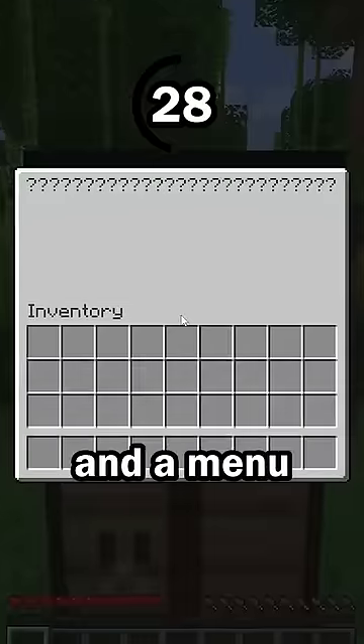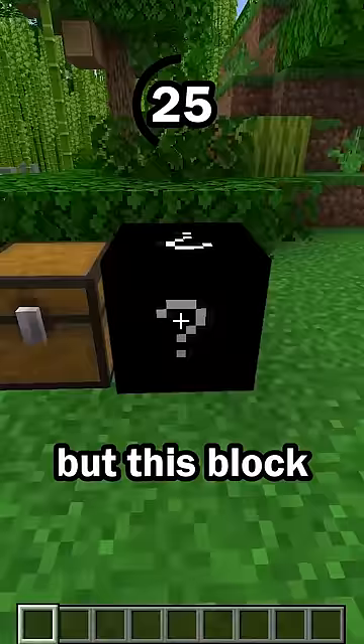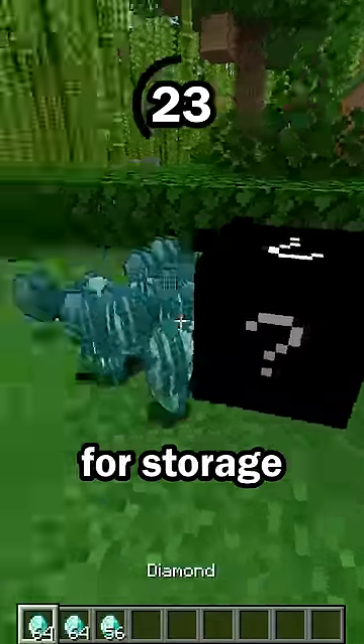Hint number 4: This block can be used and a menu will open up. It's similar to how you can use a chest, but this block is not mainly used for storage.